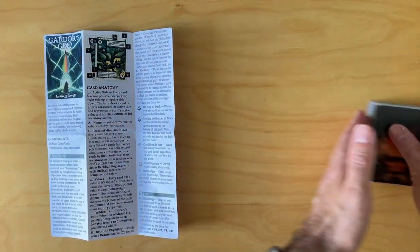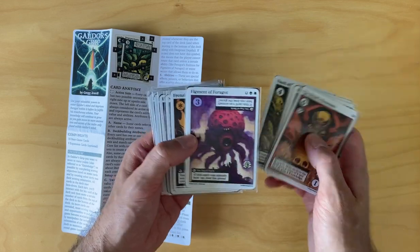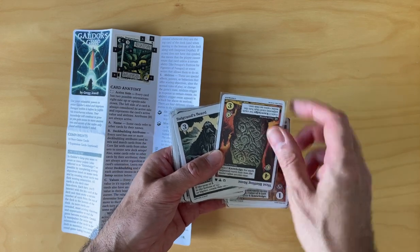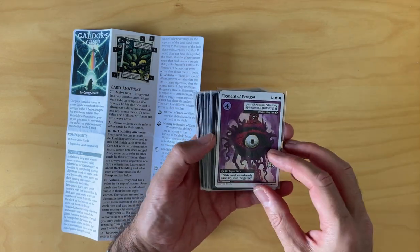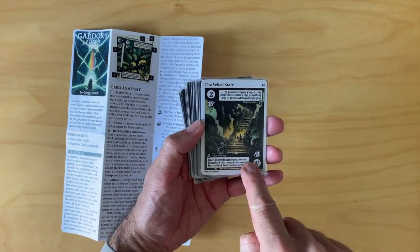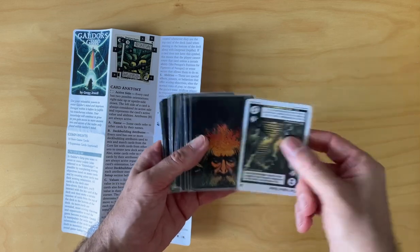The way that the game plays is that you flip cards over every turn and you follow the instructions. The game itself has fabulous art on the cards. The general makeup of the cards is that they have a set of values on one side, and often the cards have rotation on them, so you rotate them as you move them through the deck. Every time you play a turn you basically flip a card — in this case it's a bad card that says I would have to take the top four cards and pop them to the bottom of the deck.